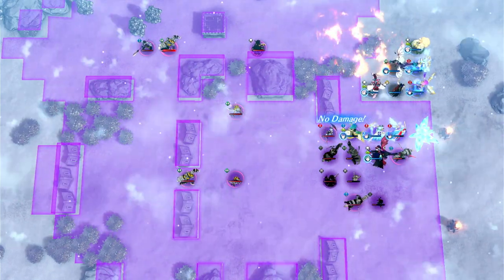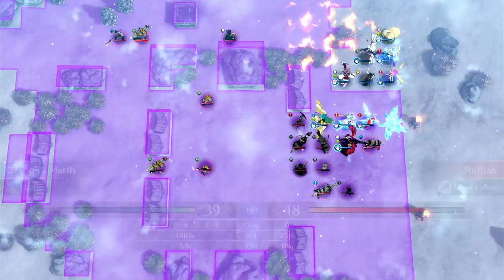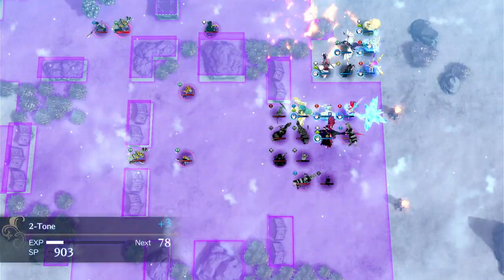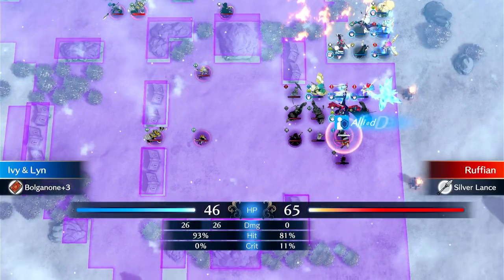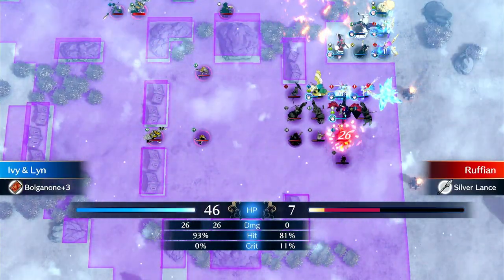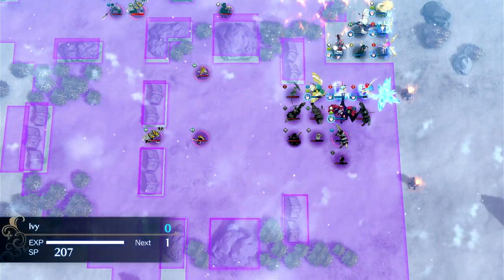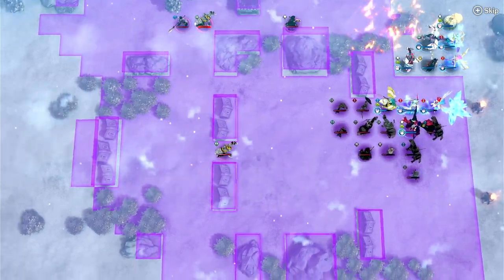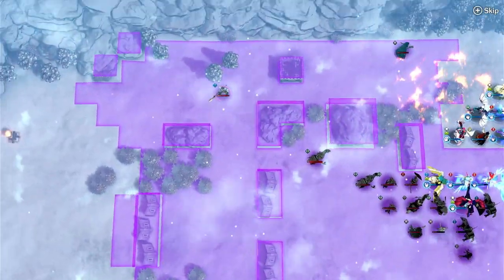Right now my Alear doesn't have the best engage abilities — it's just Marth, and Marth is decent, but there are better things for sure. That's more the argument of should you make Alear a flyer? Honestly, I think it's nice. I actually prefer it. I think on average it makes the unit more powerful.